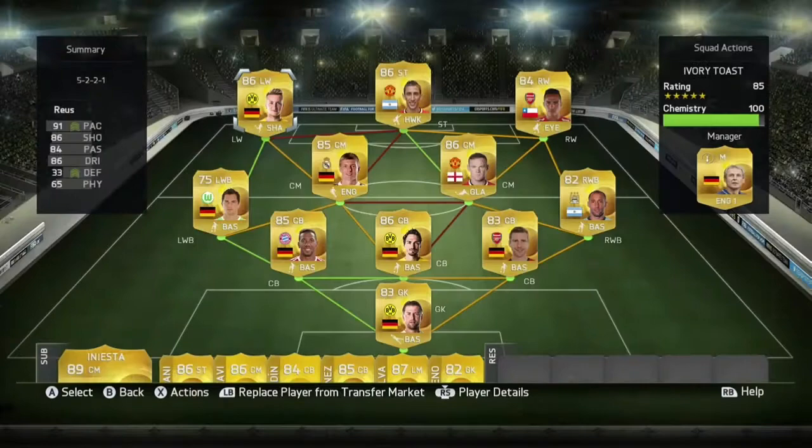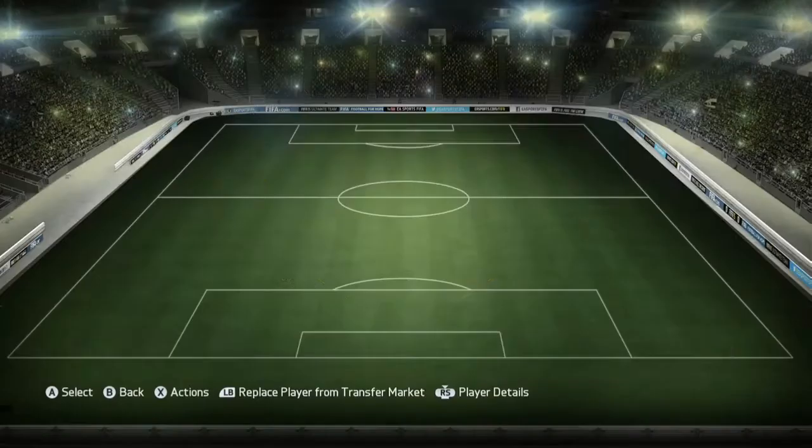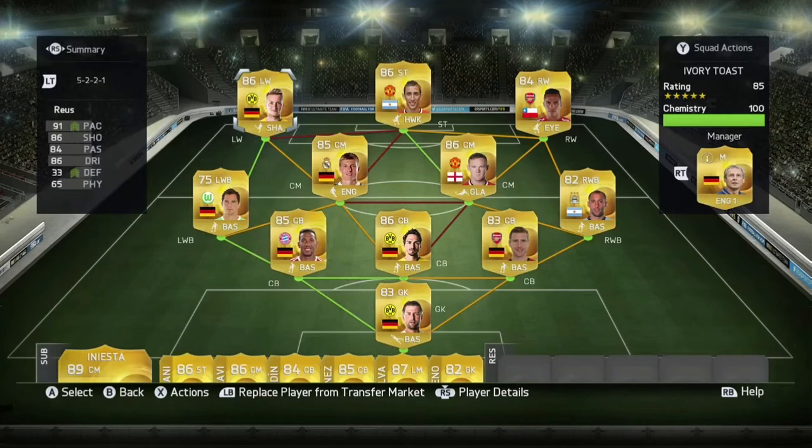Left wing we're going to go for 91 pace — it's Reus, German. He's got 4 star weak foot and 4 star skills. Amazing stats. And yeah, that is my 450k hybrid squad builder for you guys.